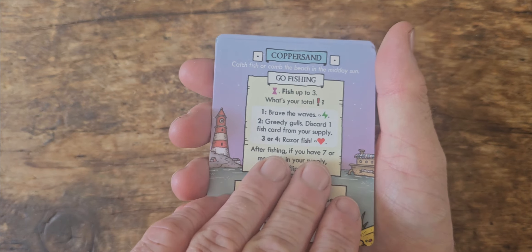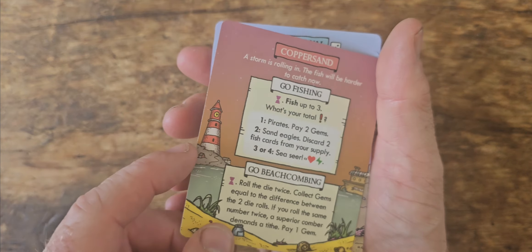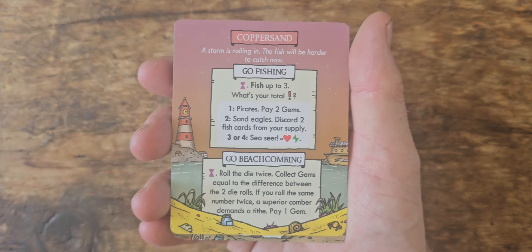At the beginning all these cards will be blue side up, but as the game progresses some cards will be flipped, and when this happens taking those actions will be a little more challenging.